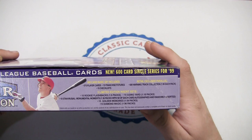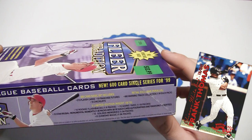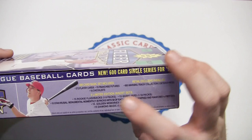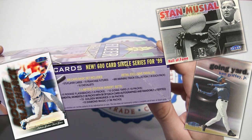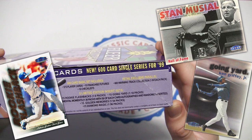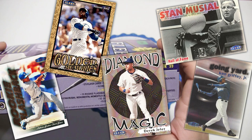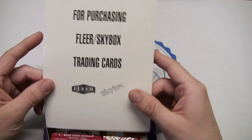There are 575 base player cards, 15 franchise futures, and 10 checklists to round out the 600 cards. The warning track collection inserts are one per pack and are retail exclusive — you can't get those in the hobby edition. The five limited edition sets are: flashbacks, going yard, stand-up, momentous moments at one in 36 packs, golden memories at one in 54, and diamond magic at one in 96 packs.